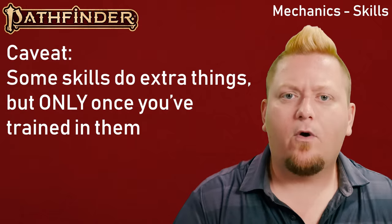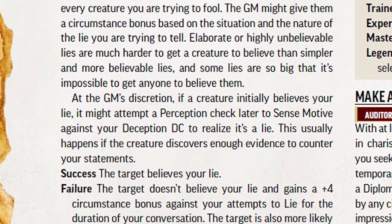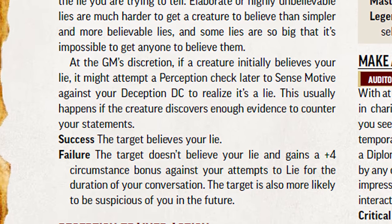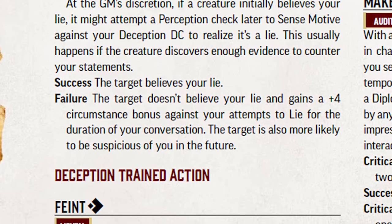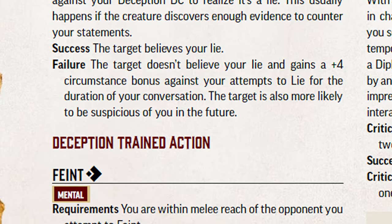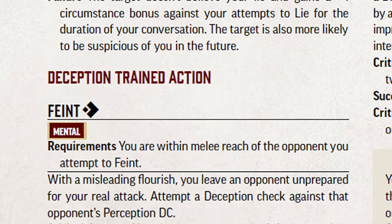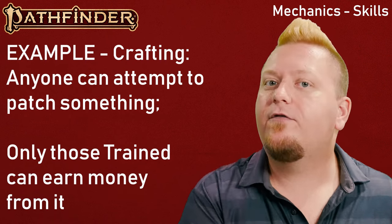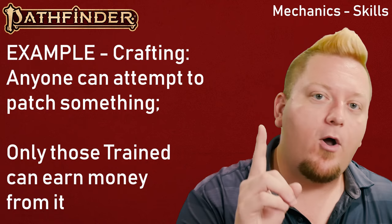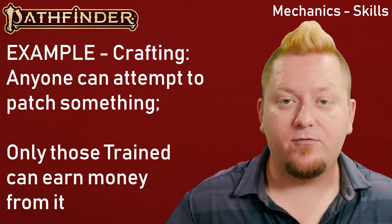For example, Deception rolls are called for by the Game Master when you wish to lie to someone. While anyone can attempt to lie, create a diversion, or try to impersonate someone with a quick disguise kit, attempting a feint maneuver in combat to catch an enemy flat-footed can only be done by those trained in Deception. Another example is Crafting — many people can attempt to repair gear in the field, but only those trained in Crafting can attempt to craft as a means of earning additional income during downtime.